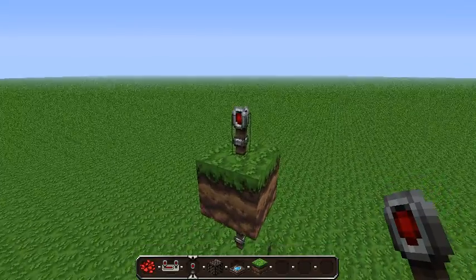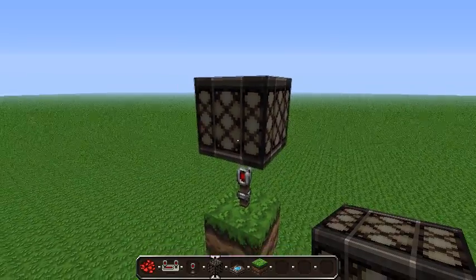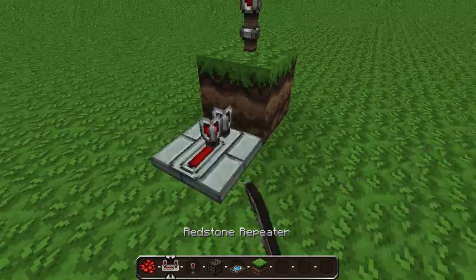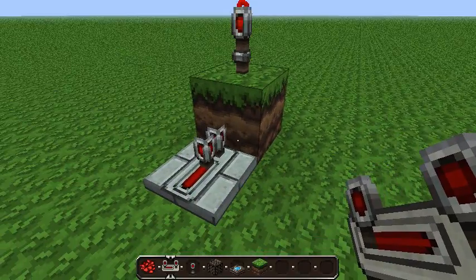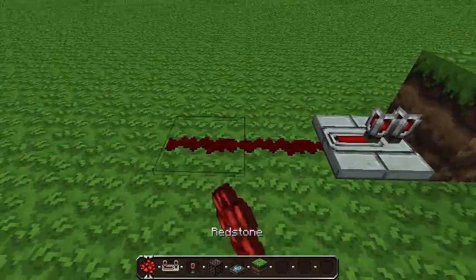Except this one will turn off. On top of the one that is off, you'll place a redstone lamp. At the bottom, facing the block, you are going to place a redstone repeater and you're going to go out four blocks.